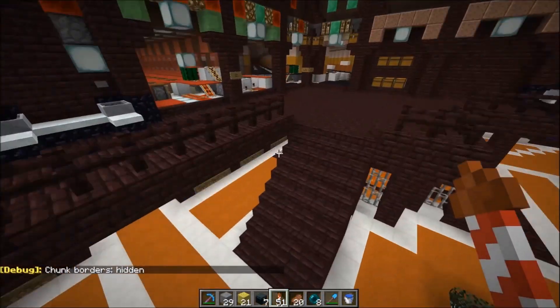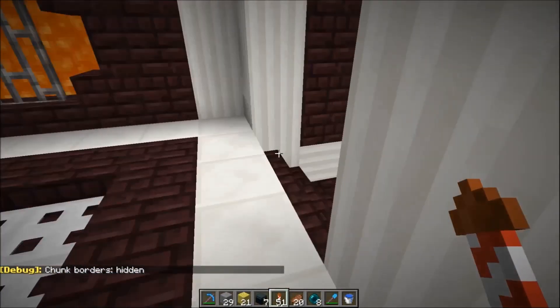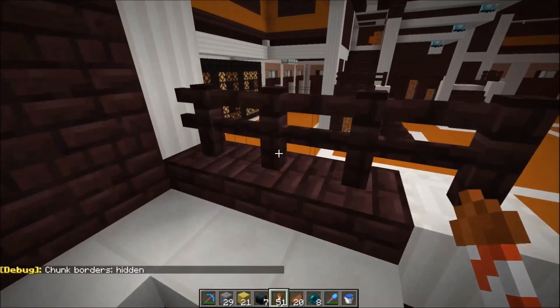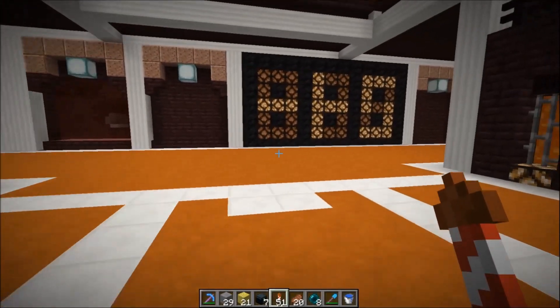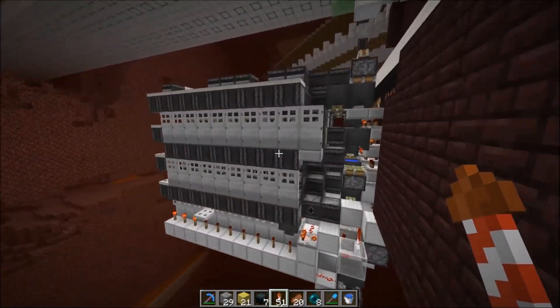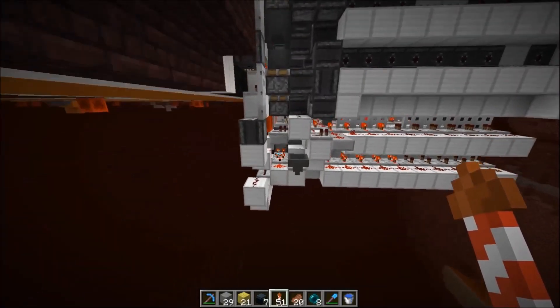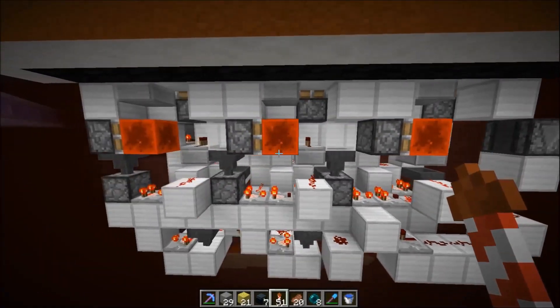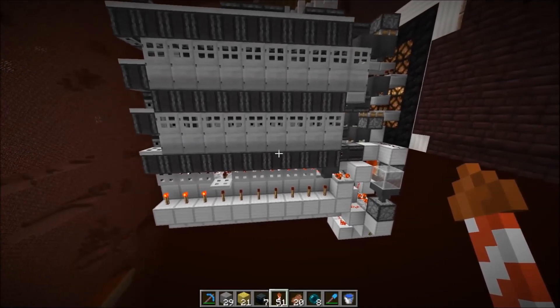Let's take a look around. I'm curious if the seven segment display is still working. Yeah, doesn't look like it. So this also has a lot of rails and observers in it, and probably they also update somehow and break the system. So even existing contraptions can be broken by those rail updates just after reloading.